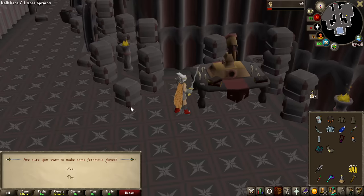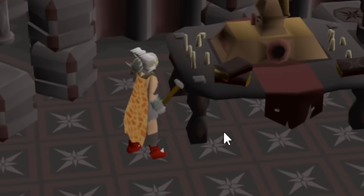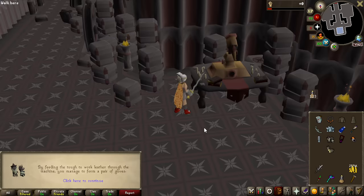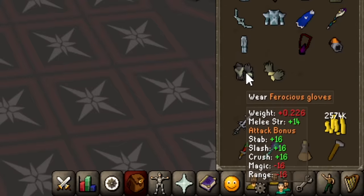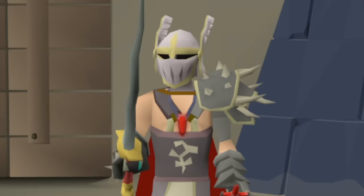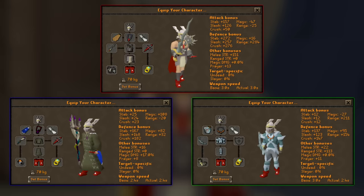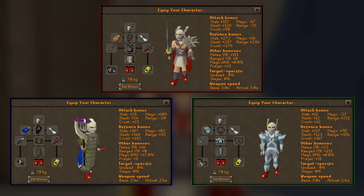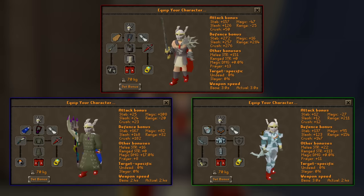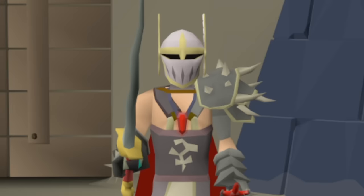Secondly, because we have Dragon Slayer 2 completed, we can make the Ferocious Gloves, which are the best melee gloves in the entire game. This is irreversible, but it's quite a good investment as it gives 14 strength bonus over the 12 from Barrows Gloves. This is my completed melee, ranged, and magic setup for the Tombs of Amascut. If we get some massively valuable drops, I can always upgrade a couple of items, but to begin, this is what I'm going to be using.